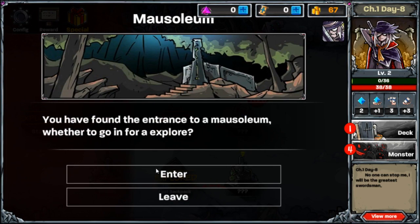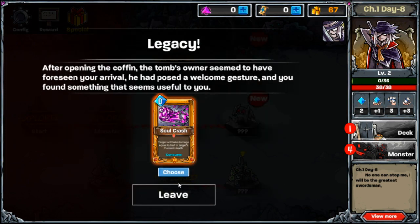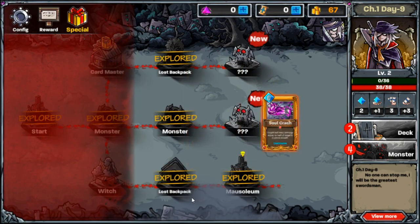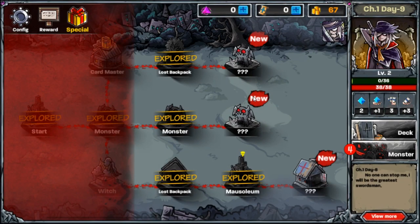Twenty-five percent chance of getting cursed — screw it. Something useful, something useful. Okay, target will take equal amount of damage to target's HP. What's over here? It'll be removed — so it's not like one of those cards you use once and it just goes back to your deck. Wow, okay so this game has different rules — if you use a consume card, it doesn't go back to your deck after the battle. It just permanently removes as soon as you use it. It's sort of like an item if anything.